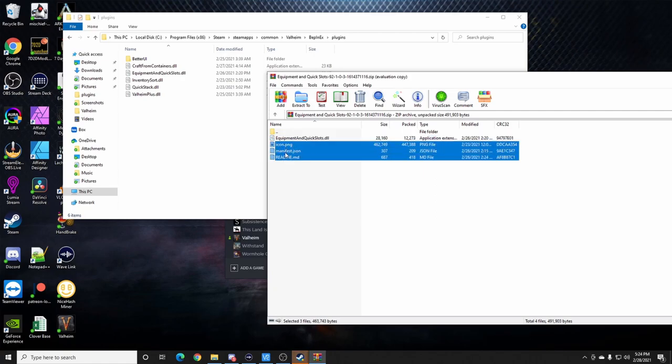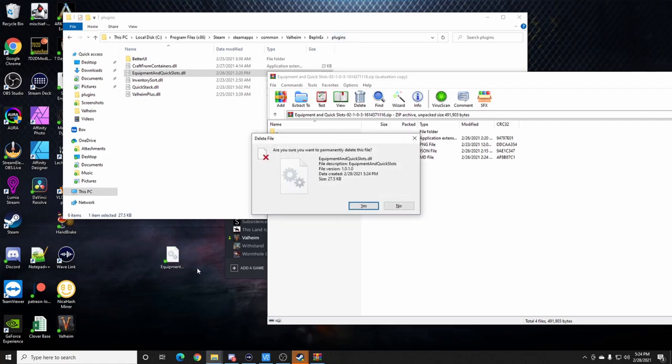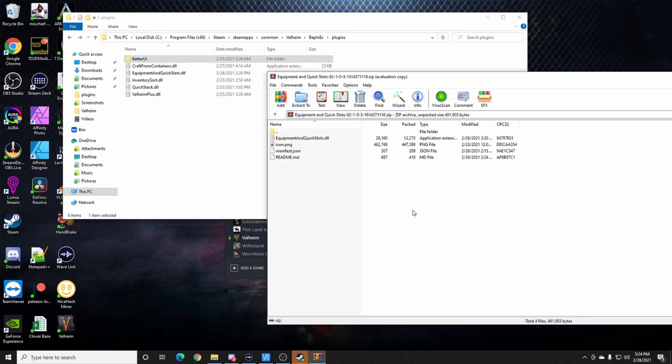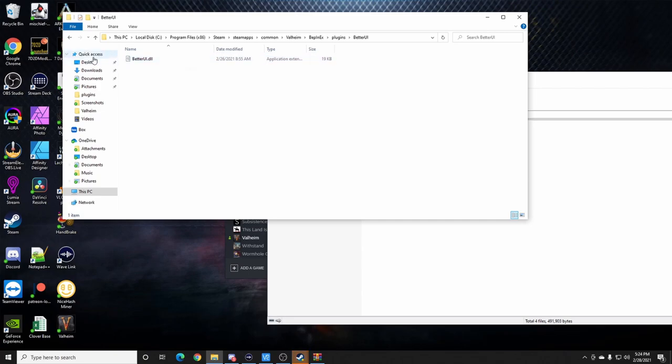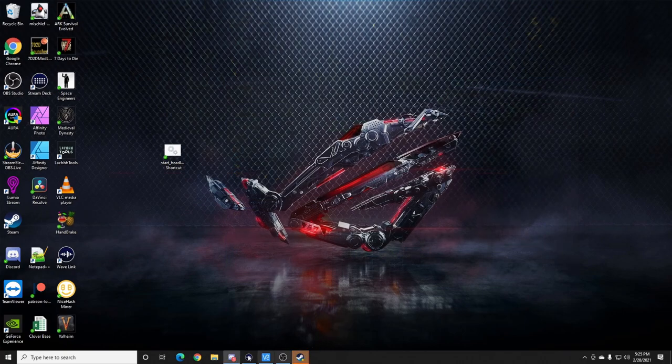This is the Equipment and Quick Slots mod — drag it to your desktop first, then drag it into the Plugins folder. Any mod you install goes in the Plugins folder in the BepInEx folder — same for the server. The Better UI mod is slightly different: when I extracted it, it came as a folder, so I moved the entire folder into Plugins and it still works. If you install Better UI, keep that in mind.